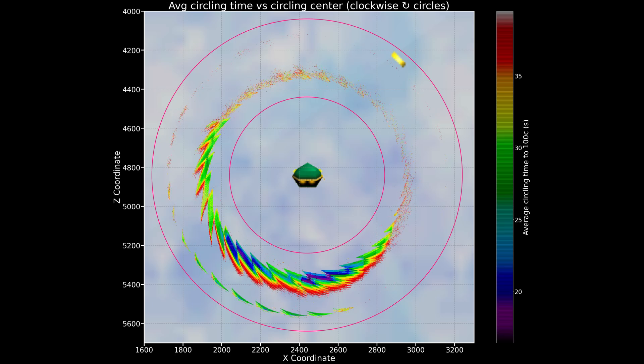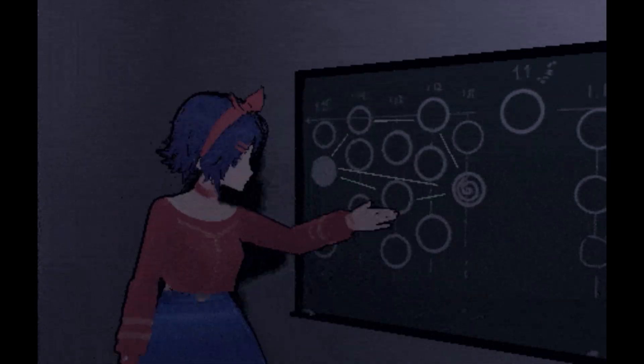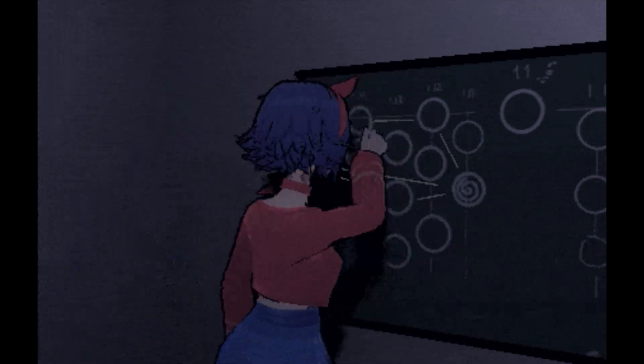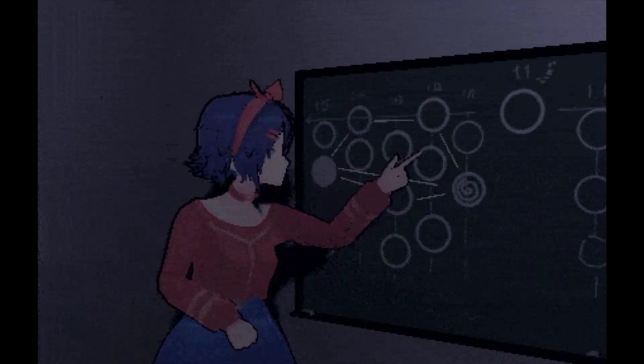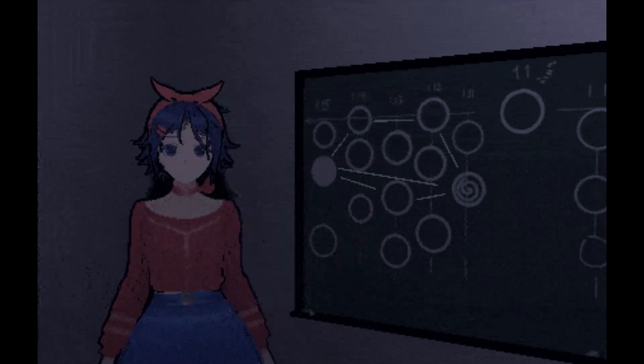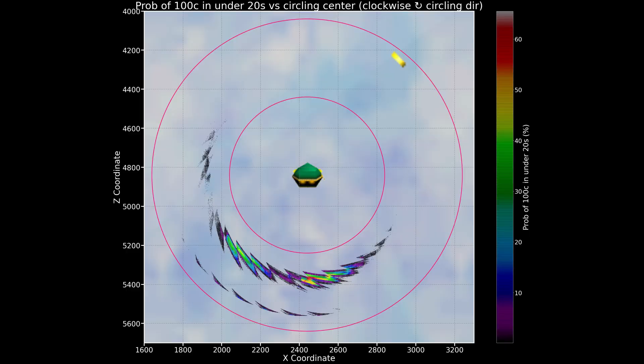Here you can see the average circling time for 100 coins as a function of the center position, for all angles and for clockwise or counterclockwise circling respectively. Clearly good times require a specific distance from the money bag as well as a good relative angle. While the average circling time is interesting, for single star runs you need to be quite a bit faster than average to actually beat the record. Therefore, a better metric is the probability of finishing in a certain amount of circling time.